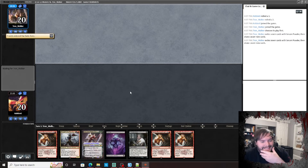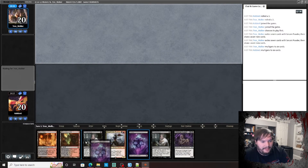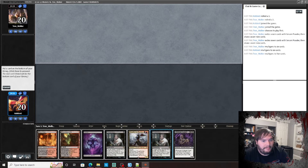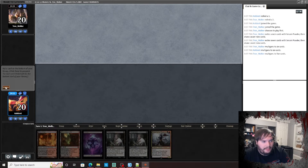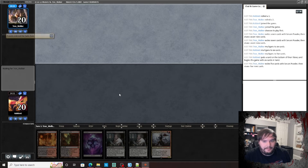Alright, let's get into the last match. One land hand doesn't seem great — this looks a little more reasonable. This looks like I might be facing Tron. Put the Augur to the bottom — I'm worried if this is definitely Tron.